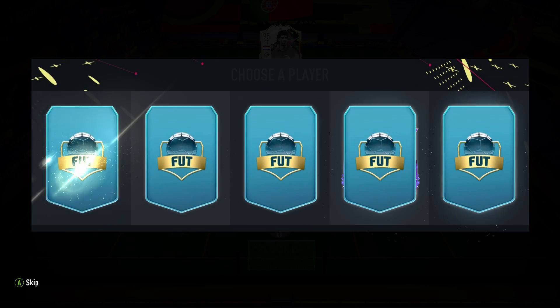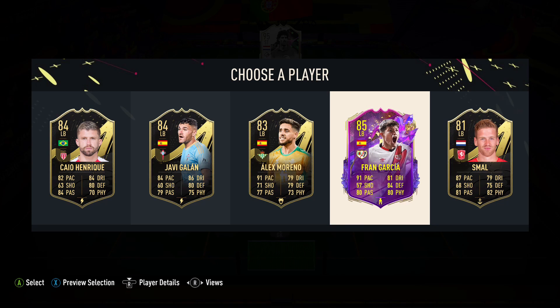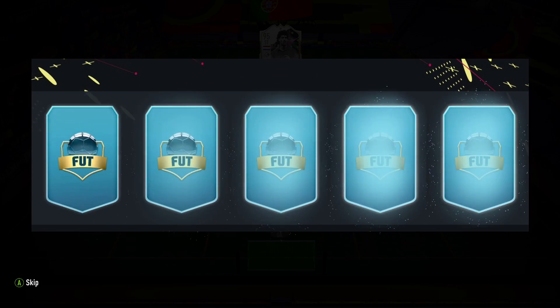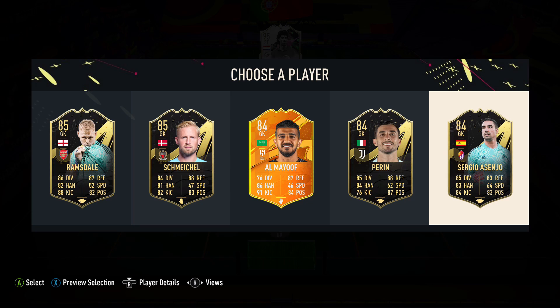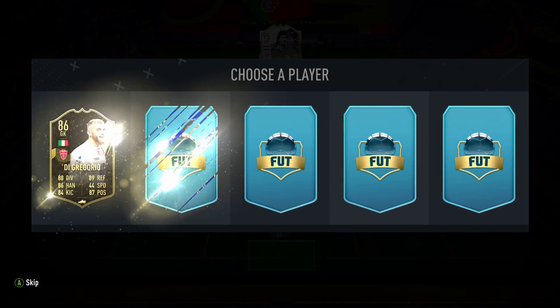Left back — I might just go for Fran Garcia because he's a 91 and looks like the best out of these guys. For the goalkeeper, it's not amazing, but let's go for Sergio Asenio because there are better Ramsdale cards. Hopefully we can get him or someone equally as good.